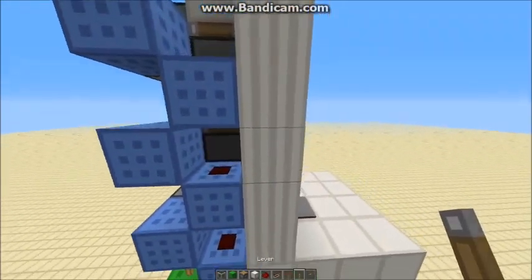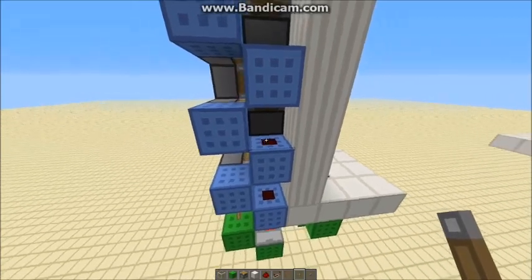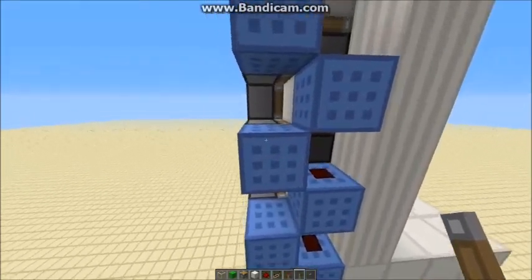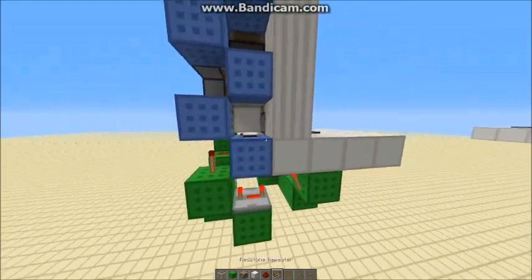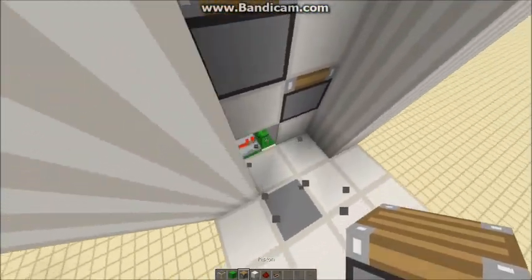That happened because I powered it from this block, so this redstone was updated first rather than powering the block first, causing this piston to go out first. It makes sense in the end. I'll just put that piston back.